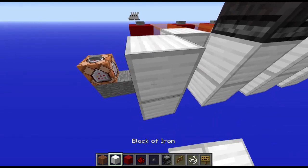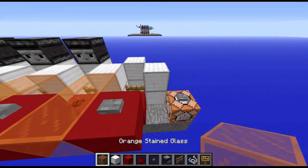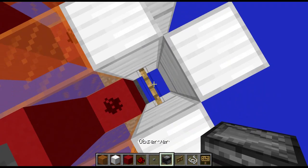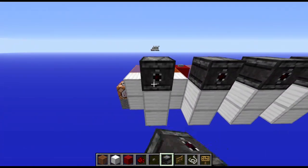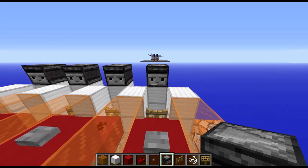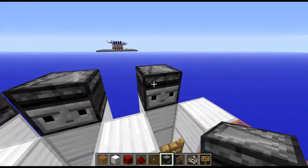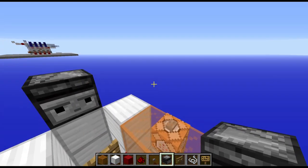We want some helper blocks here, just to make sure that nothing goes terribly wrong when we're dropping the villagers. The villagers will sit on top of this spot right here, so we want to make sure that he's nice and snug in, and when we drop him, that he's not going to have any sort of deviations off to the side. We place an observer facing away — you always want to make sure it's facing the correct way. Pretty simple for this first step.